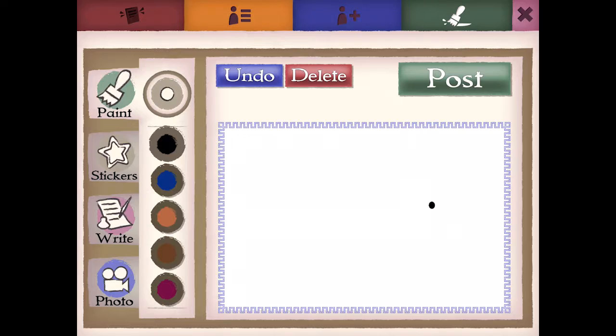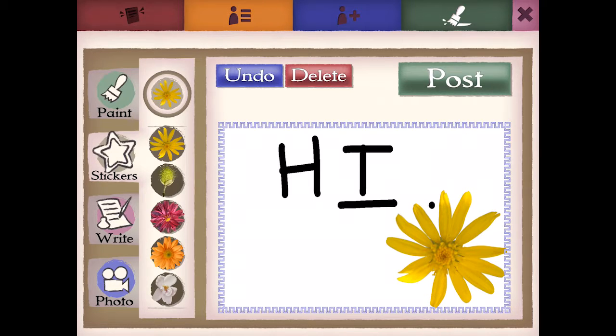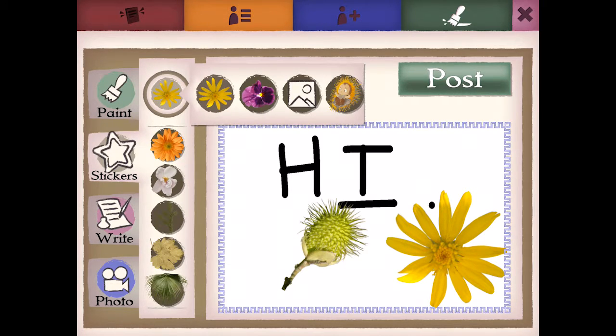Tap on the Paintbrush tool to open a space for your own creations. Use the tools on the left-hand side to create your post. Move pictures round, change the colour and make them bigger or smaller. You can make a picture from stickers you collect in Ancora, often from reward caches as you play missions.